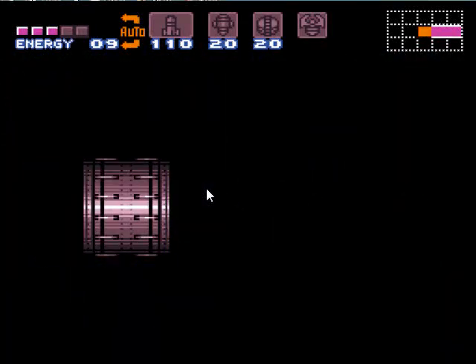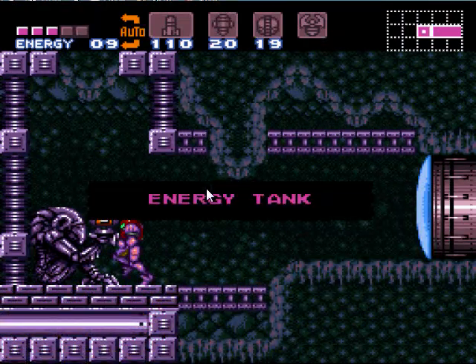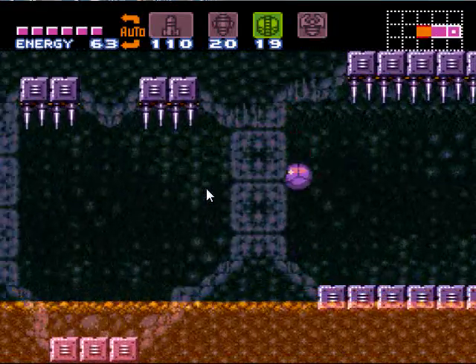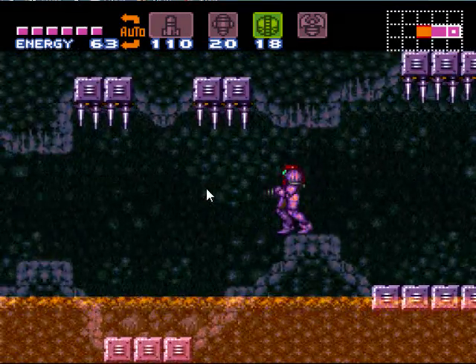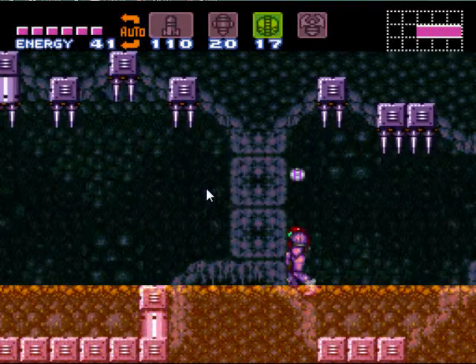Losing that energy doesn't matter because we've got an energy tank right there. I like using power bombs throughout this section — if you don't want to, you don't have to, it's personal preference. You can use regular bombs if you want to save the power bombs, but you get enough of everything anyway, so I usually don't worry about it.